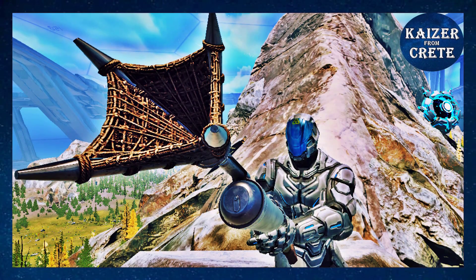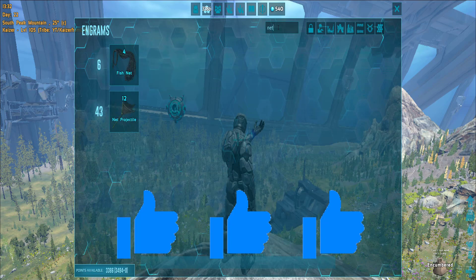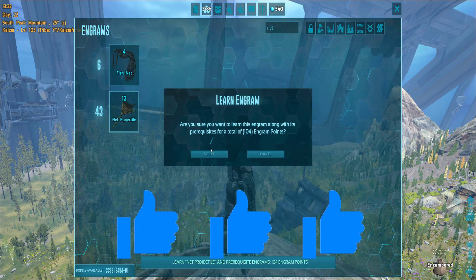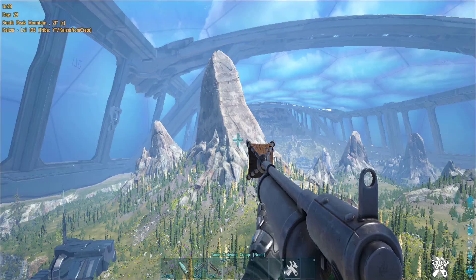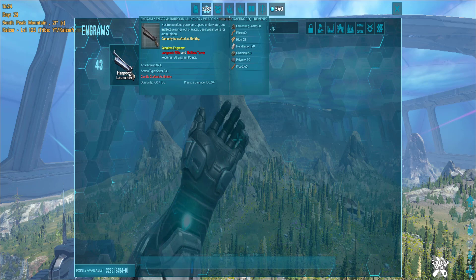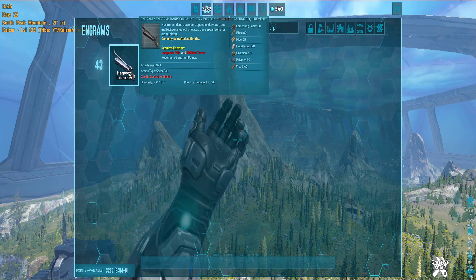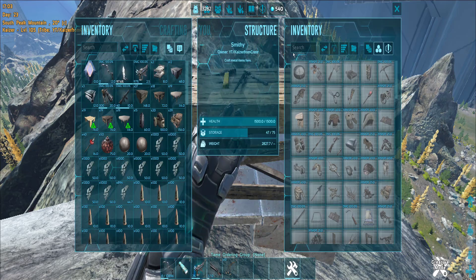How to get and use the net projectile in Genesis Part 2. You can unlock the net projectile if you are level 43, then you can craft it in your inventory. In order to use the net projectile you need a harpoon launcher, and the engram for that can be learned at the same level 43.